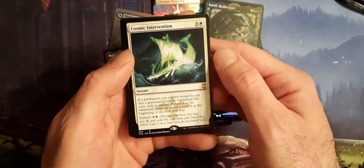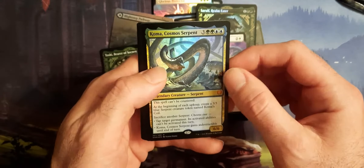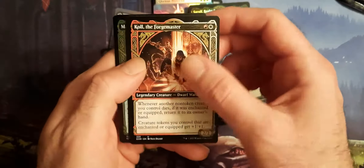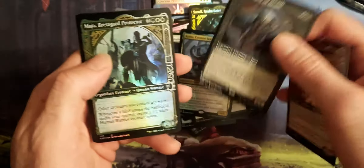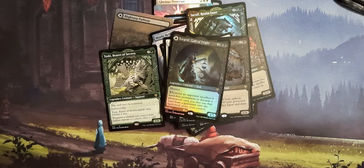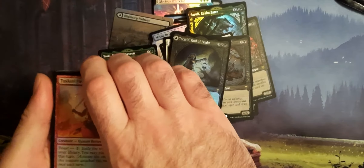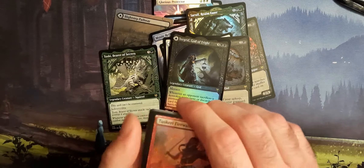And we got fireworks outside — if you can hear that — for some reason in April, but we got fireworks going on outside. Cosmic Intervention, Search for Glory. Another Koma — like this box. Egon. And another Turgrid, God of Fright is the name, but we call it Turgi. At least I do.